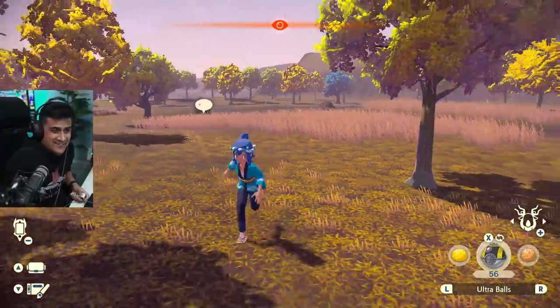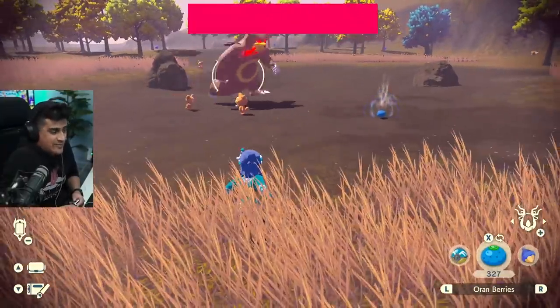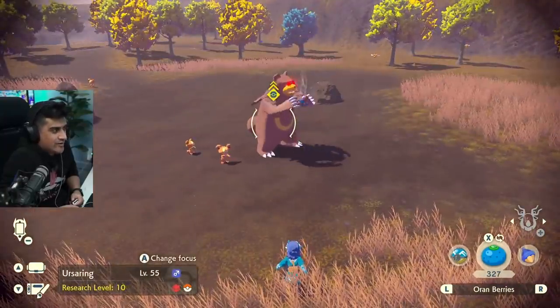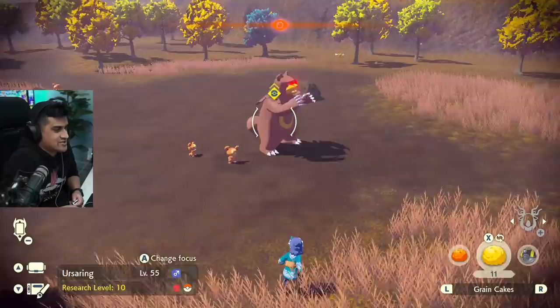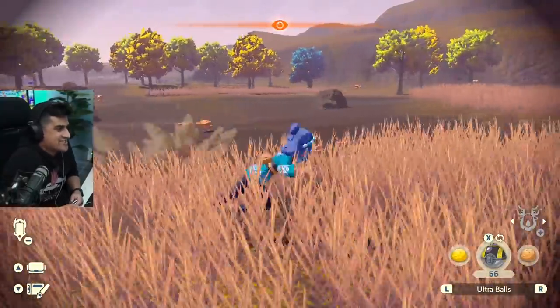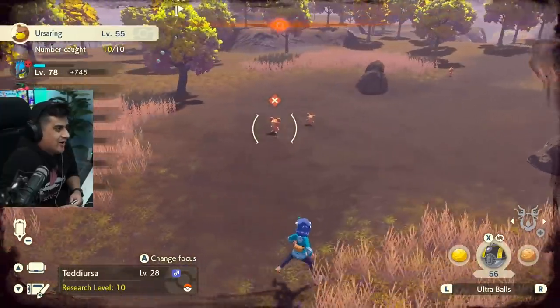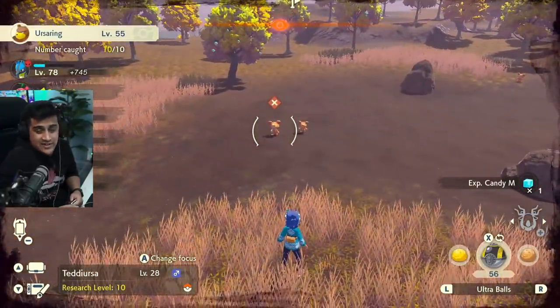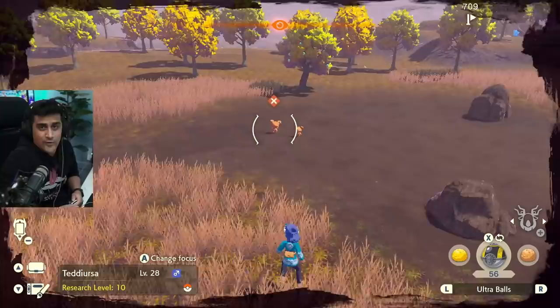The next method is the berry method. All you're going to do is throw a berry and you'll see how it goes from orange to yellow, which indicates it is easier to catch now — it's enjoying and eating. When it stops eating, it goes back to orange. So you want to make sure to catch it while it is in that other state. Sometimes you get lucky and catch it just like that, but that's what you got to do: throw a berry and go for a backstrike.